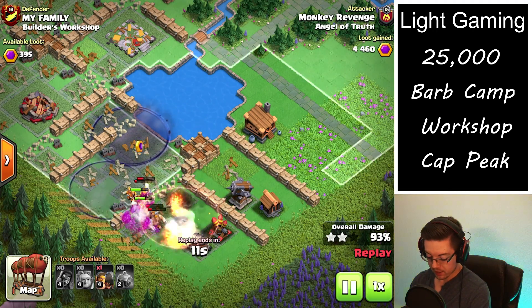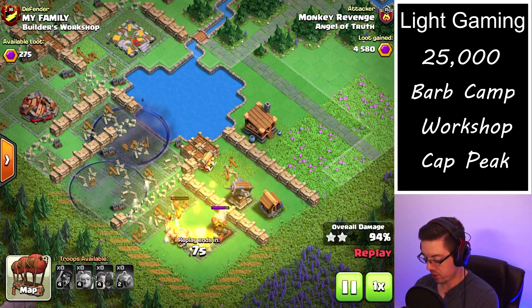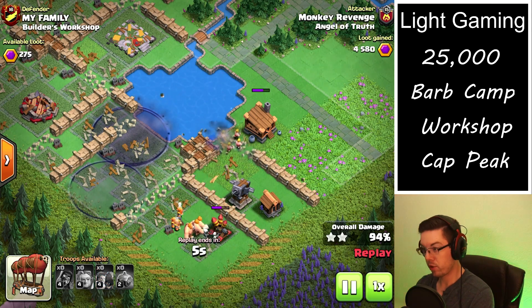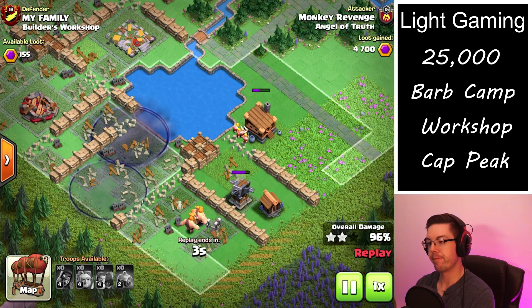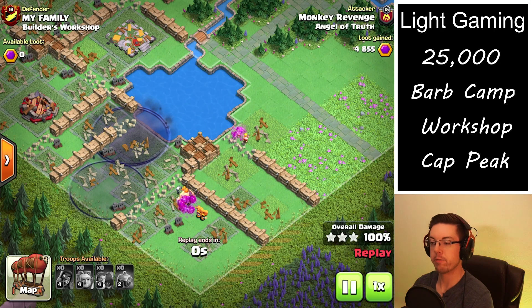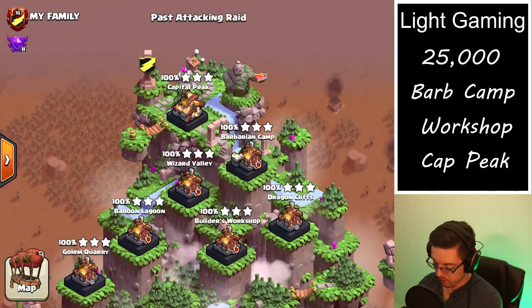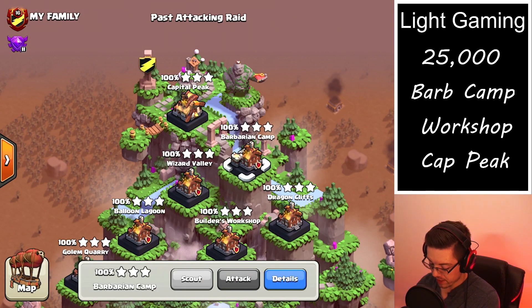Pretty much this whole strategy is based on keeping the super wizards alive as long as possible. Yes, the graveyard spell is helpful, but since the double nerf the graveyards usually can't solo a defense if it's protected. We're actually able to get an additional 75 loot.